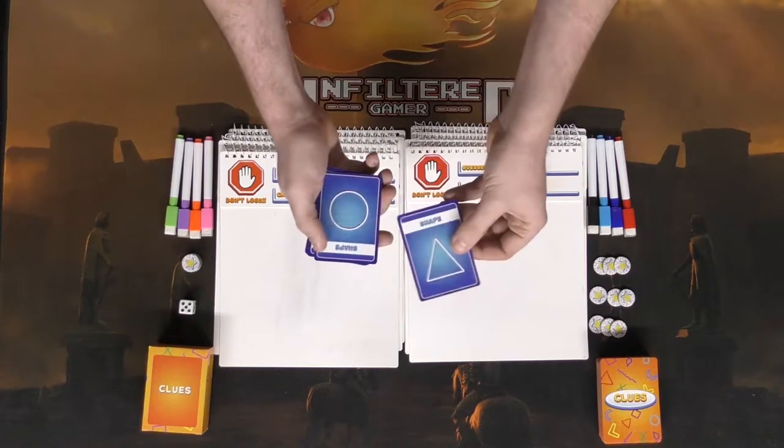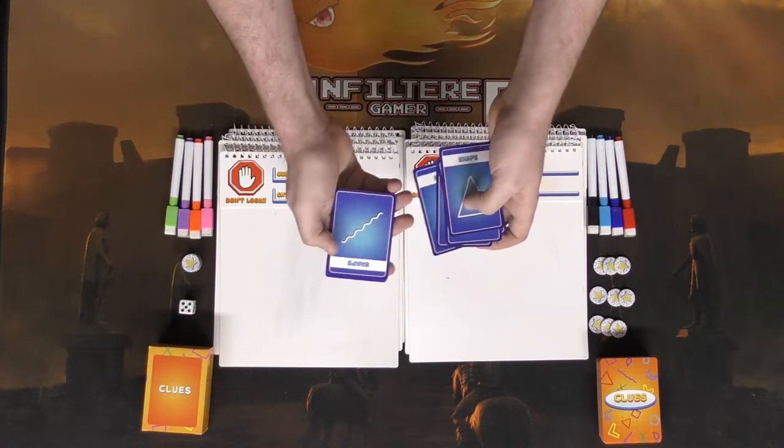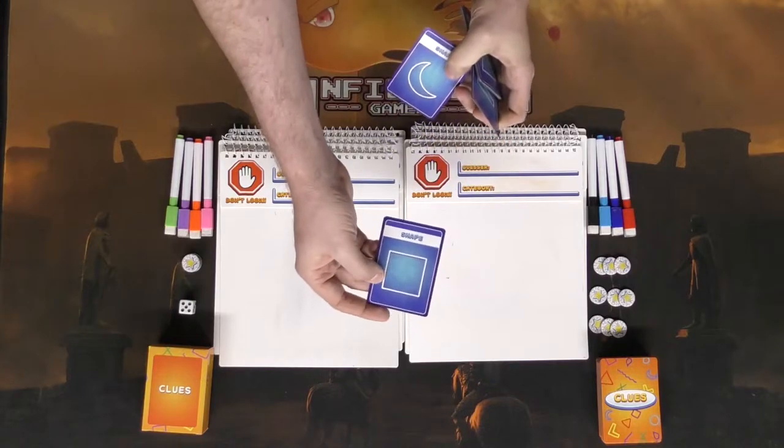Everybody's got their three little symbols, and you also shuffle the deck of shapes and deal one to each player. The shapes are going to be in the form of a triangle, a circle, an L, an X, a raindrop, one of these squiggly lines, a rectangle, a moon, and a square.